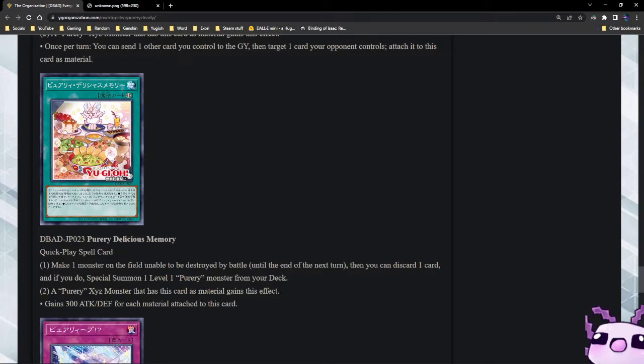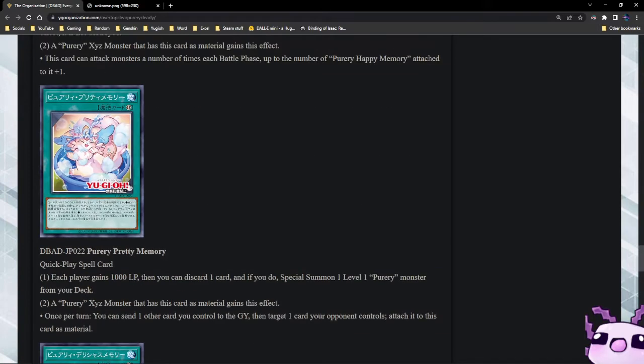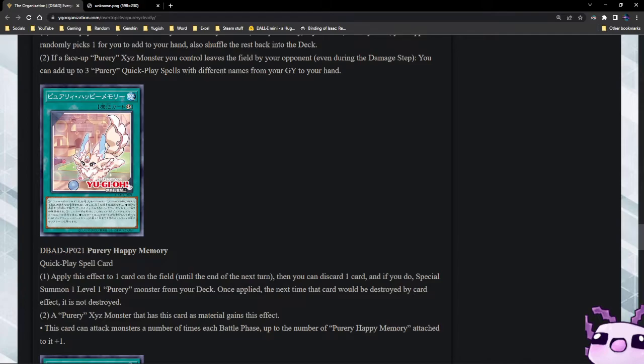Puri Delicious Memory — make one monster on the field unable to be destroyed by battle until the end of the next turn. You can discard one card and if you do, special summon one level one Puri monster from your deck. A Puri Xyz monster that has this card as material gains this effect: gain 300 attack and defense for each material attached to this card. Three or four of their cards are E-Talis, so that's very good.